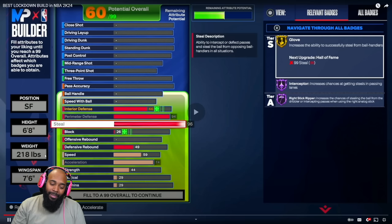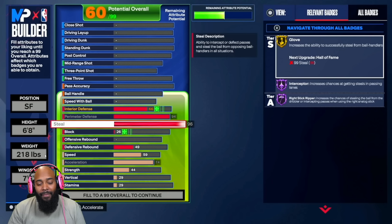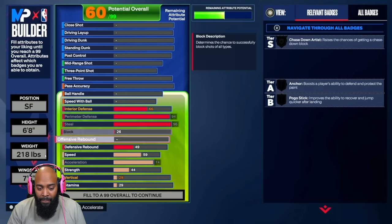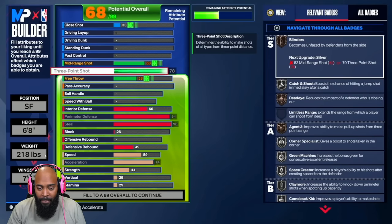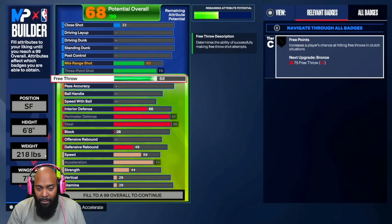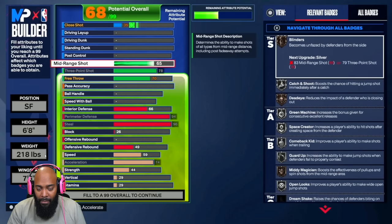Give it a shot — you get Hall of Fame Interceptor and Hall of Fame Right Stick Ripper. Now I thought we weren't supposed to come into 2K24 with a 2K23 mindset. At 6'8" with 94 perimeter defense, you get Gold Clamps, Gold Glove, and Hall of Fame Interceptor.